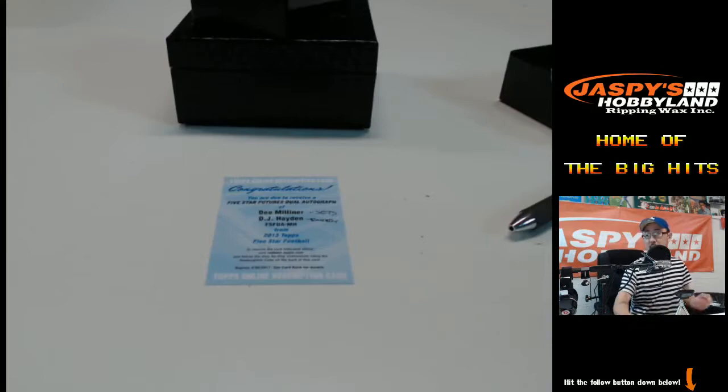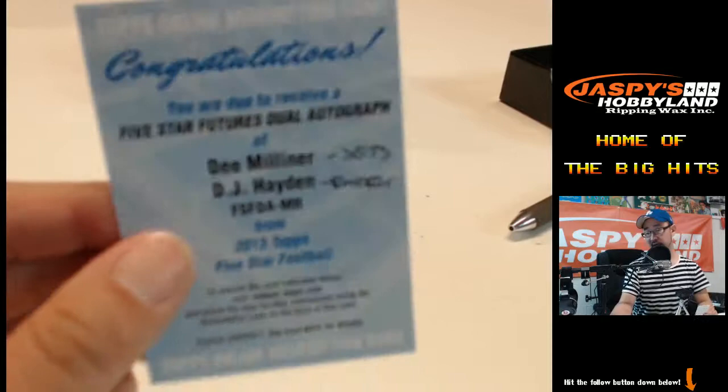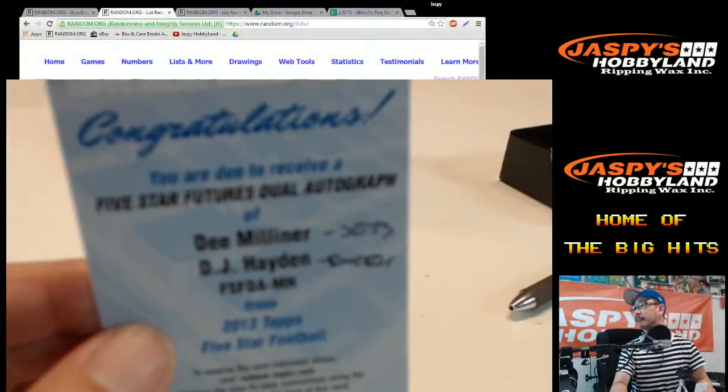Alright folks, we're going to randomize this right here. D. Milliner for the Jets, DJ Hayden for the Raiders. So that's AFC East — Michael C. — versus Anibal with the AFC West. East versus West. Roll the dice one more time.